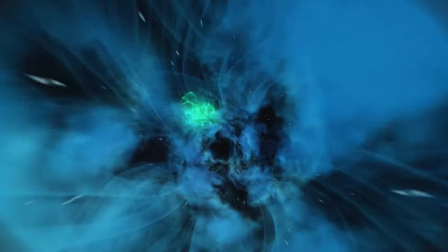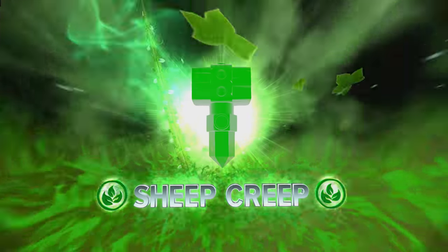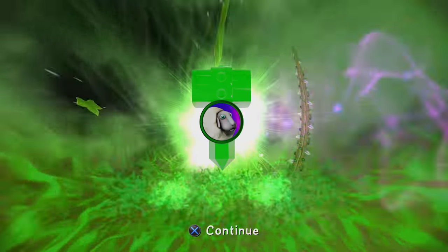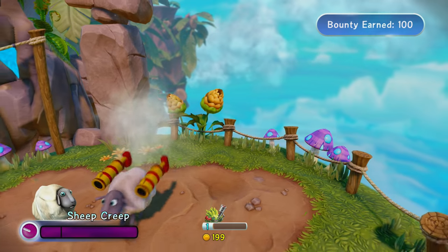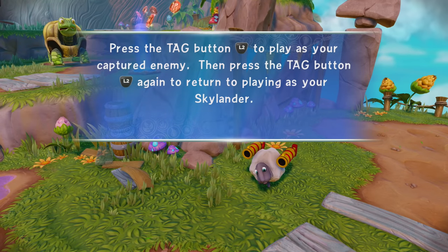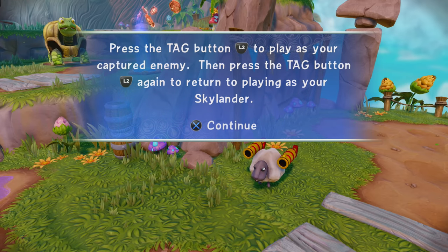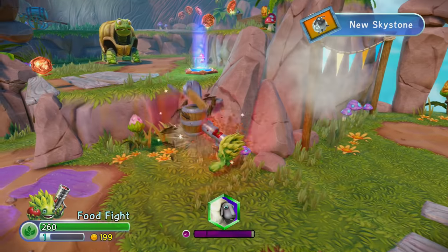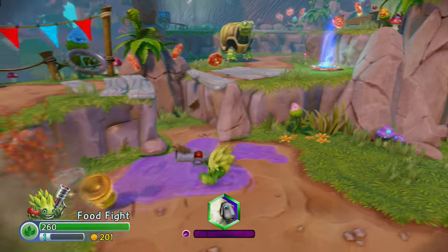He's getting sucked out of that universe - it's awesome. You might be able to hear him because I made the portal really loud so you guys could hear it. I actually get to play as him now! Press the attack button to play as your captured enemy, then press the attack button again to return. Glad to see you change your ways, Sheep Creep. Let's go save this village - this is so awesome.